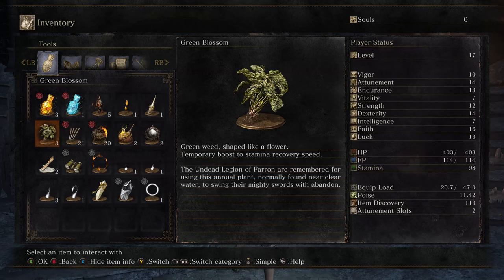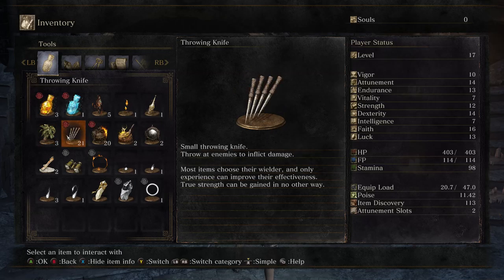Green Blossom: 'The Undead Legion of Farron are remembered for using this annual plant, normally found near clearwater, to swing their mighty swords with abandon.' Because it restores stamina recovery speed. Throwing Knives: 'Most items choose their wielder, and only experience can improve their effectiveness. True strength can be gained in no other way.'